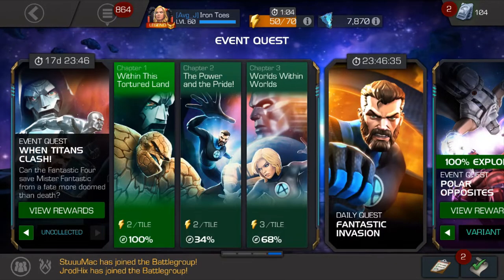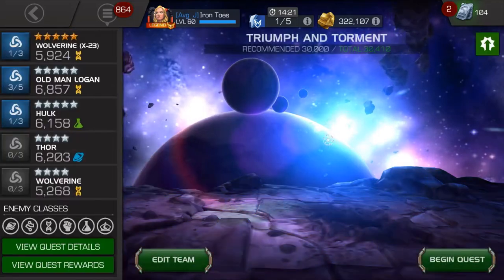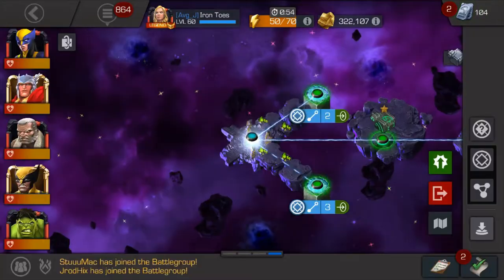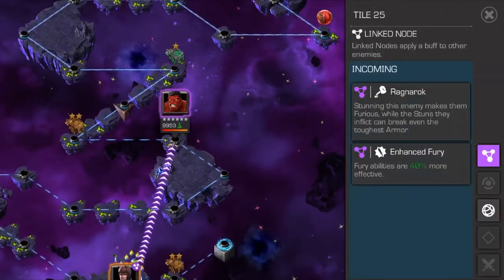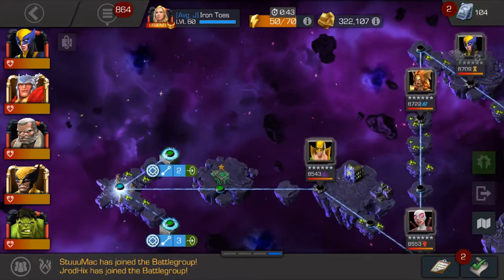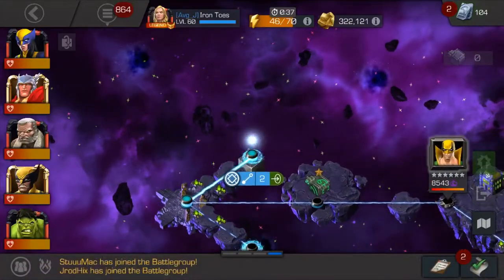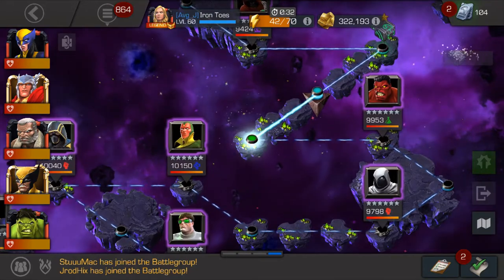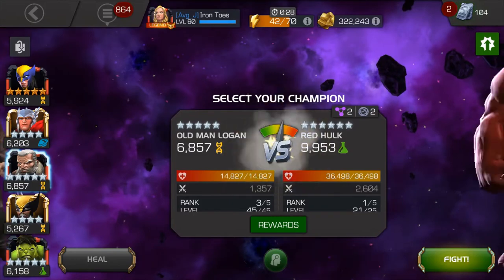Let's take Old Man Logan through some questing. I still have some uncollected left to do, so we're going to do the Symbiote Supreme path — the Ragnarok and Enhanced Fury path. Seems like there's nothing too threatening there. I think where Old Man Logan kind of shines now is in questing, really. He's got sustainability with his regeneration, and he can output a lot more damage than he used to, with the furies and the bleeds.